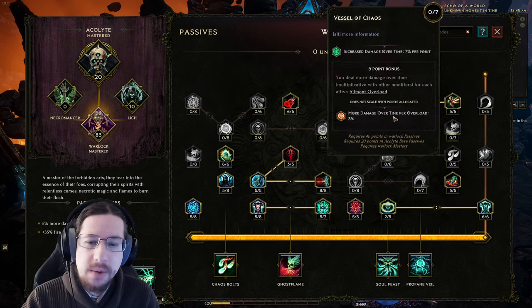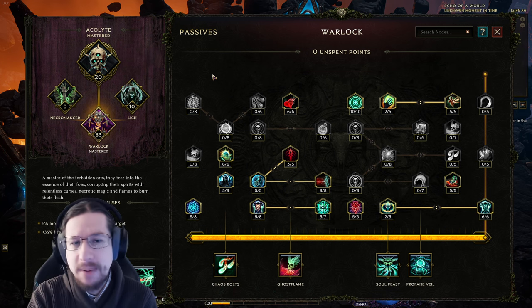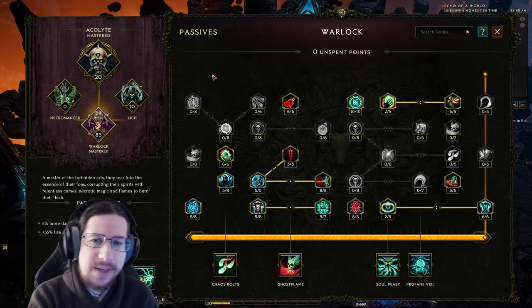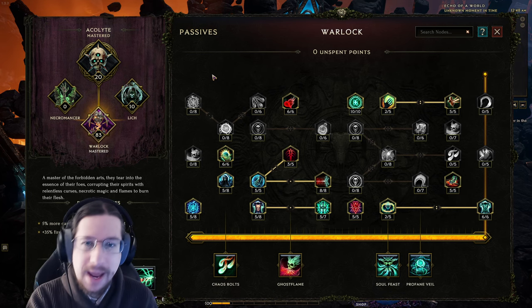That's all about the passives. This is a part I don't think needs any change or adjustment. Warlock feels kind of cookie cutter if you're going curses — you kind of just take everything that says curse and everything that scales your curses, and you worry about defenses everywhere else, because most of the defensive nodes are baked into the curse stuff anyway.